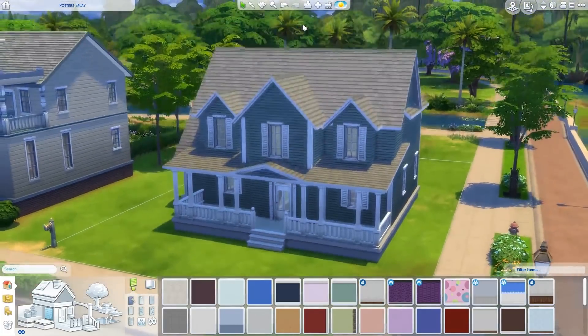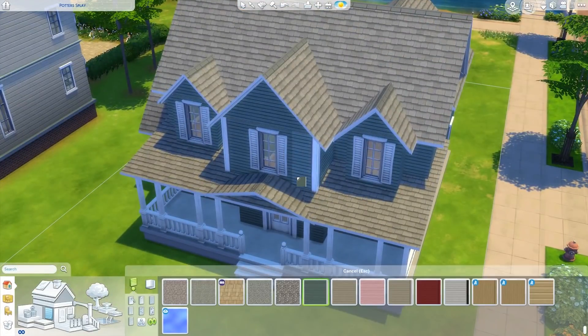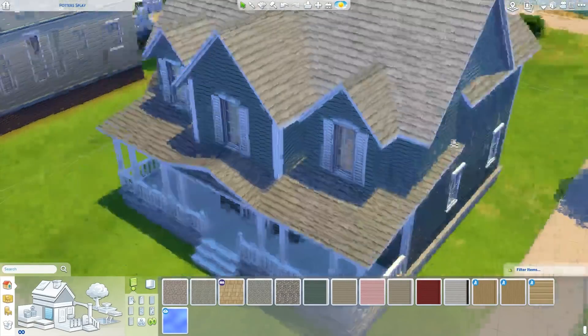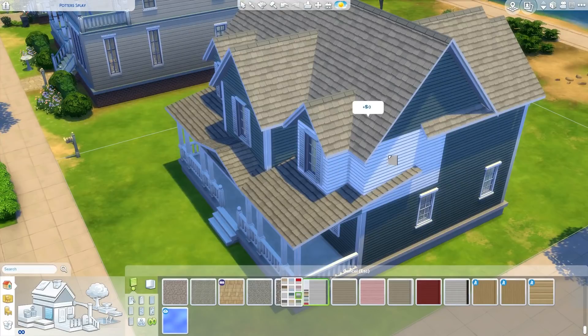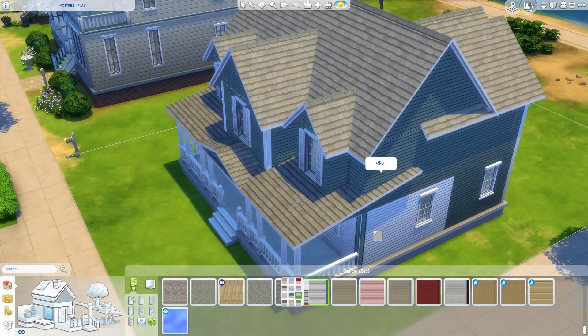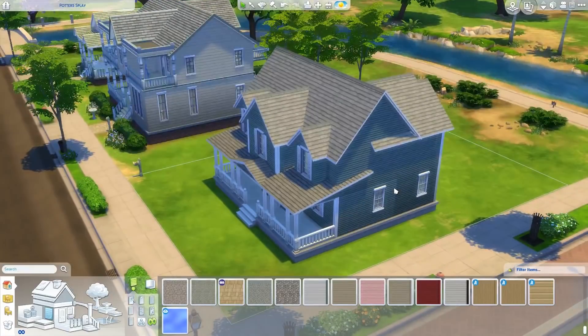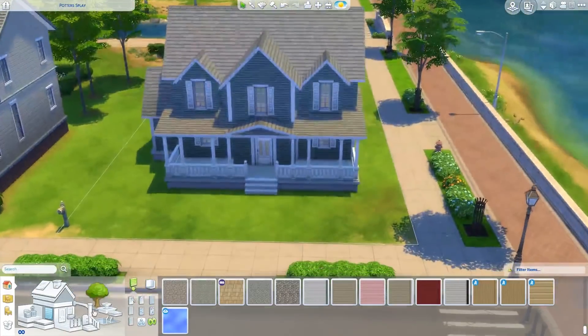My first tip and my biggest pet peeve about The Sims 4 is the painting system for outside walls. You can see how I have this siding — The Sims 4 auto-sides, so it does these corner pieces automatically, but it doesn't do it well. These should have corner pieces but they don't. What you do is shift-click the wallpaper and it's supposed to auto-side the whole thing, but it doesn't do the corner pieces where they should be. I don't know why that is, but it's really frustrating. In Sims 3 you could place it automatically yourself.